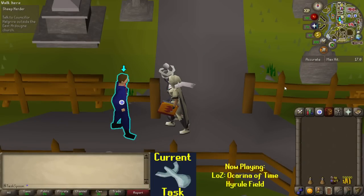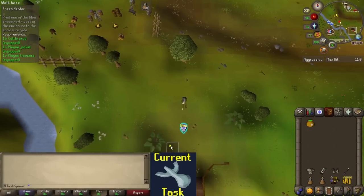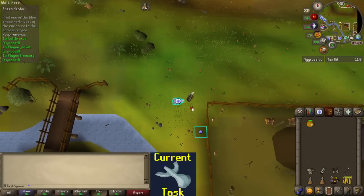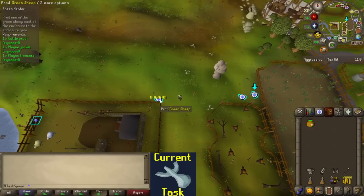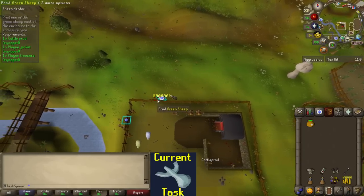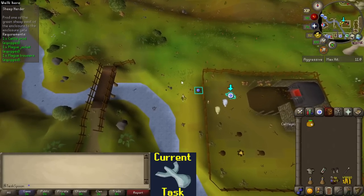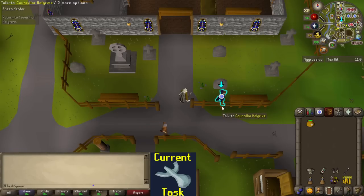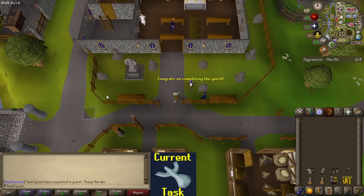The first, and by far the easiest, quest on our adventure today is Sheep Herder. The quest involves just running around the Ardougne area and disposing of some plagued sheep. I don't anticipate any issues with this quest, so we're just going to get started right away. The five quests I'm going to have to complete are Sheep Herder, Roving Elves, Morning's End Part 1 and Part 2, and then Song of the Elves itself. There's a bit of a difficulty jump from Sheep Herder to the other four quests, but it'll be nice to start with something easier. Sheep Herder is completed - took me like five minutes.